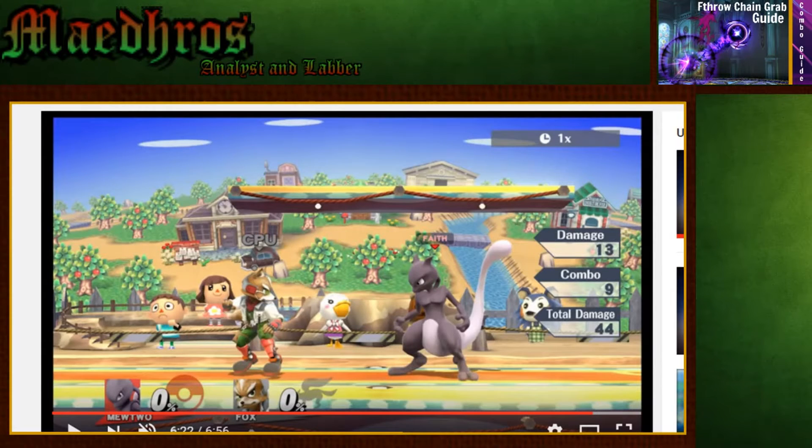Hey guys, Maidrels here. Today's video is going to be on the chain grab that Mewtwo has, specifically the forward throw chain grab. So right off the bat, it works on three characters: Falco, Roy, Fox.